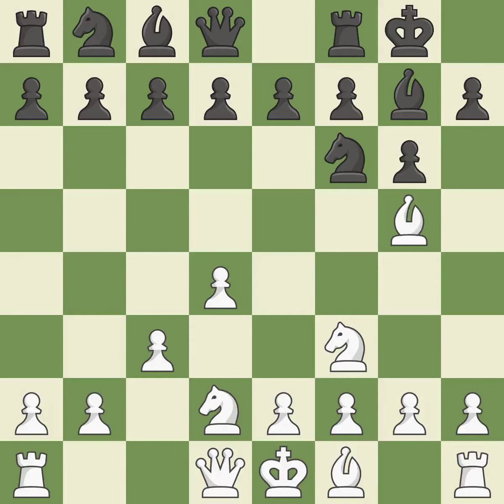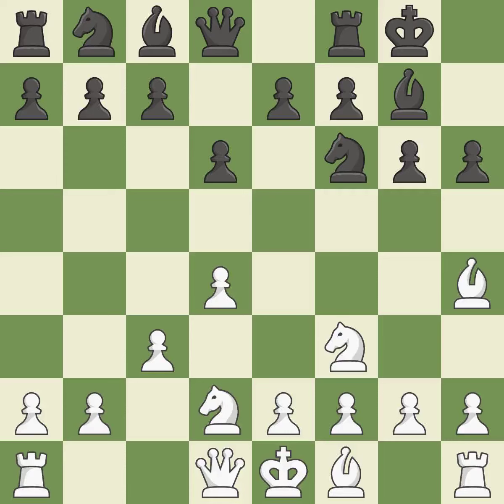The D4 pawn is supported by C3, which also enables the queen to grow on the queenside. A pawn kicks the opposing bishop, forcing it to move or risk being captured. The bishop is now in a secure position and prepared to move to a functional square. This uses a pawn to attack the center while vying for position. It is a fair deal after all captures and recaptures. It is the last book move.